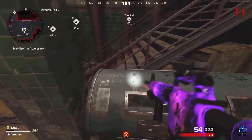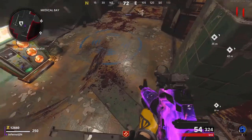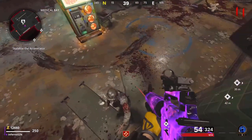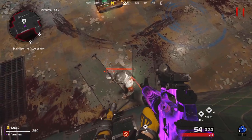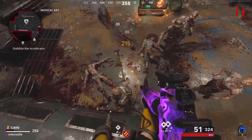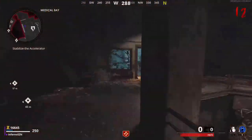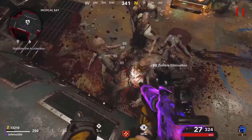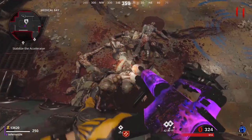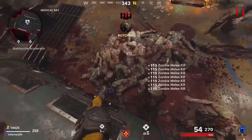This glitch is a high rounds pileup glitch for Die Maschine. Come over to the medical bay, then come over to this weird little thing here, and mantle up on it while you're backpedaling. If done correctly, the zombies should start piling up below you — sometimes they'll come behind you. The spot is extremely effective for high rounds and the megatons won't even spawn in this spot. If you ever need ammo, there's an ammo box close to this area. You can pick up all power-ups and drops in this spot and you're invincible to all zombies and dogs.